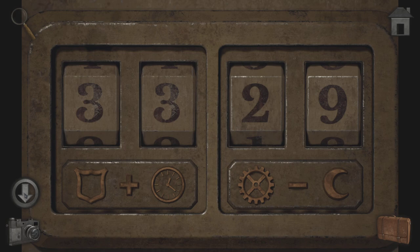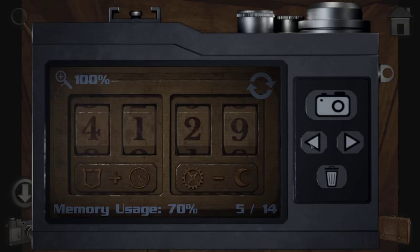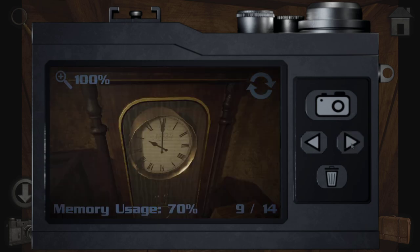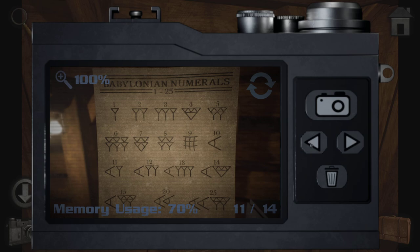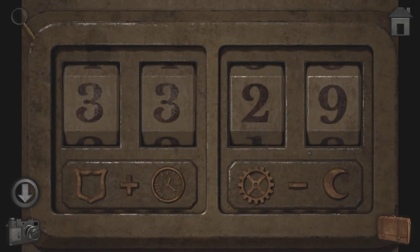So the cog is this, which I said was 10. So it's 10, 18 — 18 plus 5 is 23 minus 7. 23 minus 7 is 16.